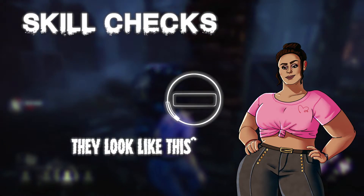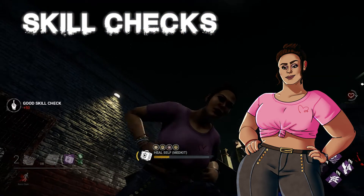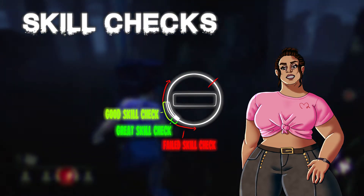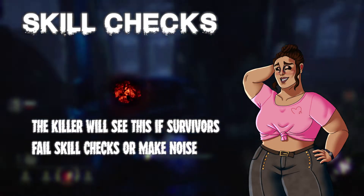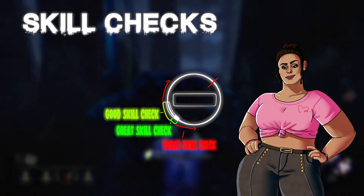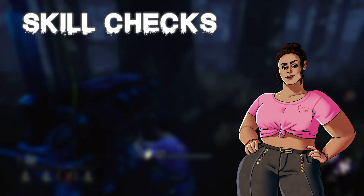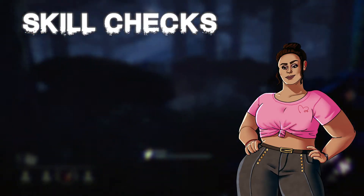Just hold mouse one and stay alert, as sometimes you will be given a skill check. Skill checks are triggered at random intervals when a survivor is doing a generator, amongst other things. You must press the space bar at the right moment. Be careful though, as if you fail a skill check, the killer will be notified about your location. If you hit a great skill check, you will gain a bit more progress on the gen. You will hear a sound effect when one is about to occur.